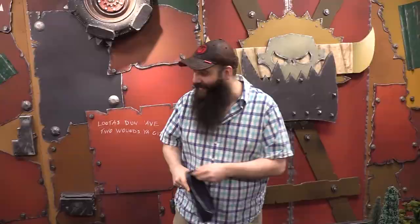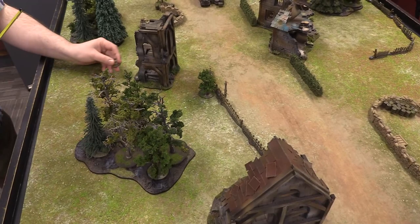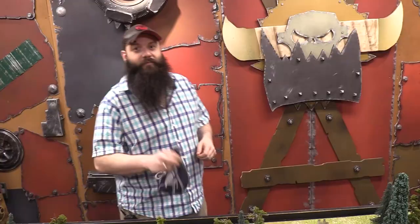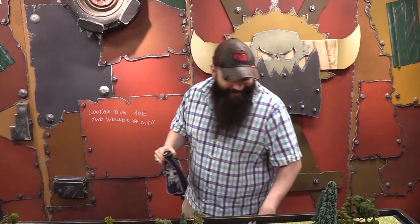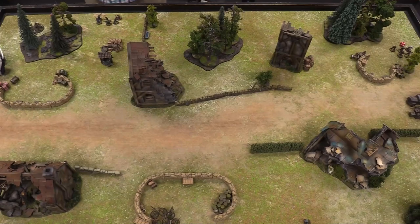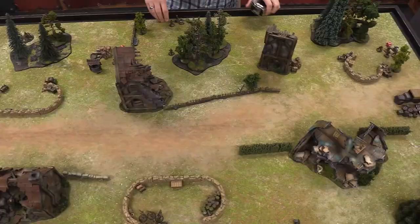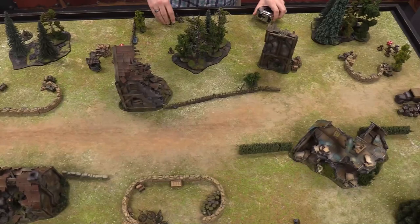Another Luca die — I'm having one of my partisan squads rush onto the board over here, trying to put a little pressure on the mortar team. Then another Luca die: more partisans rushing onto the board. Then another Luca die — more partisans running up toward the woods in the middle of the table, trying to get more partisan pressure onto the board.